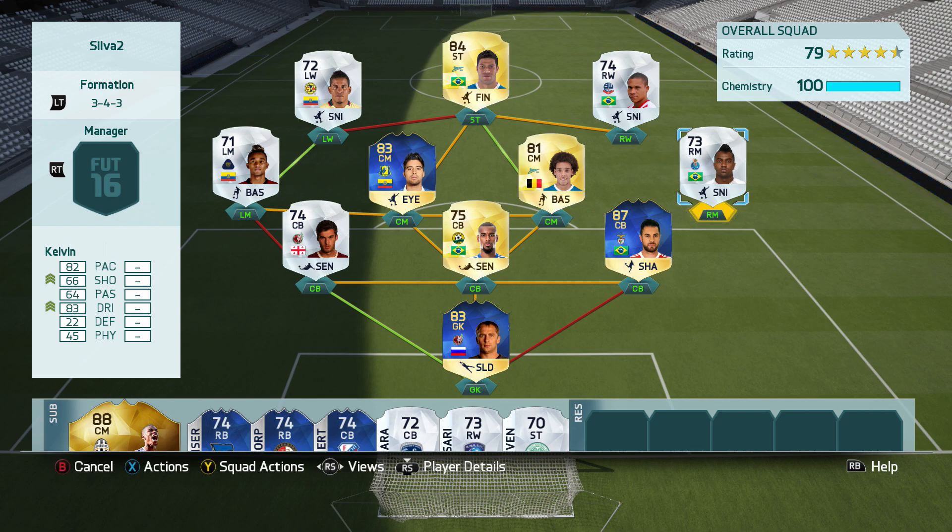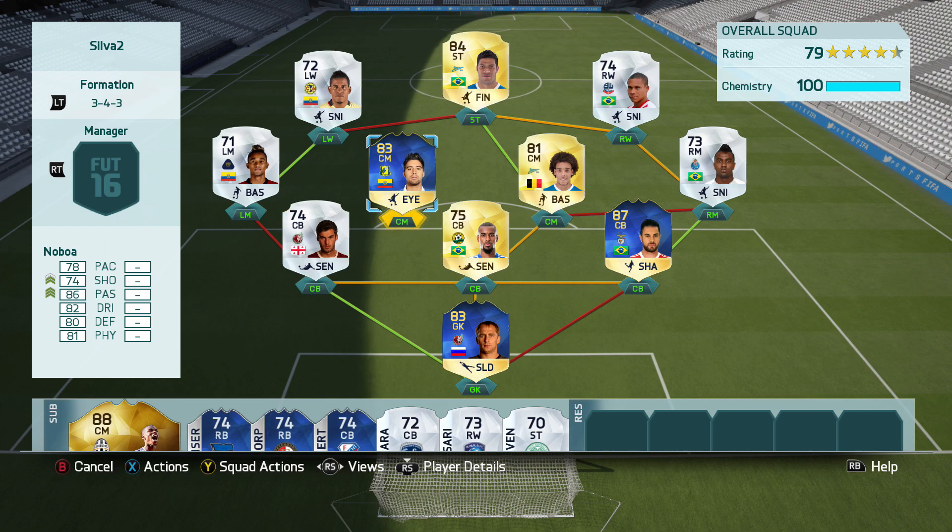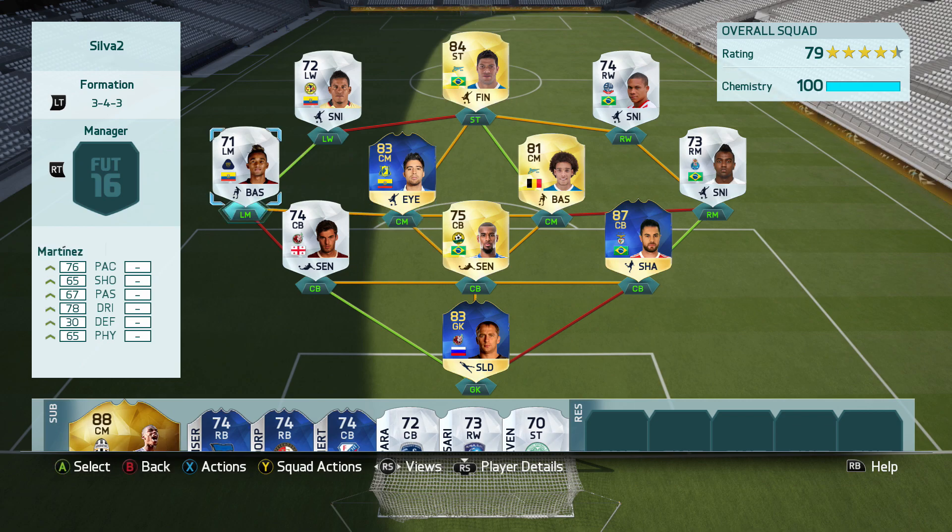As the right mid we have the first 5-star skiller, Kelvin — the FC Porto version. As the center mid we have Axel Wiesel, a 4-star skiller and more of a defensive player. The Russian league doesn't have the most amazing players, but Wiesel and Noboa — the Team of the Season version — look pretty good and hopefully they'll do a good job.